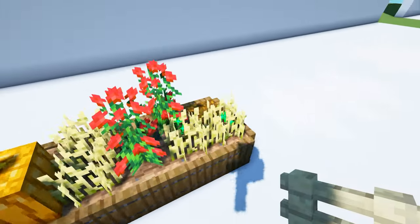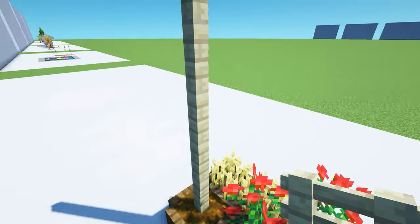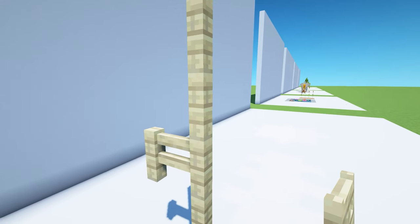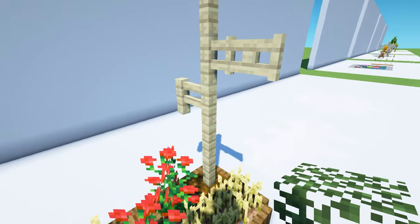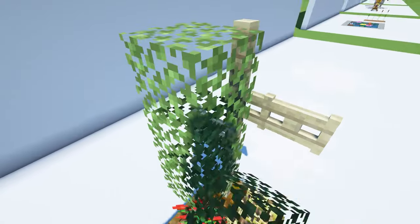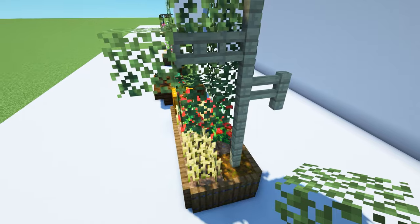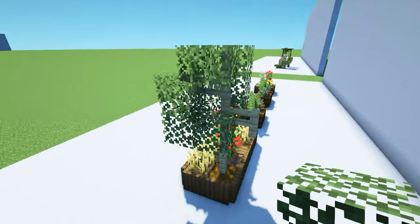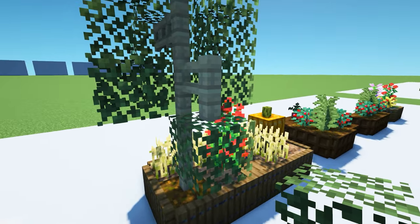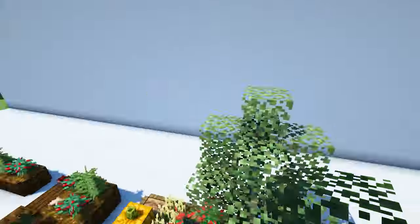Now we're going to create a small tree to finish this garden bed. First, place down five birch fences. Come to the back, and on top of that third fence, place another fence. Then come to the front, and above that fence, place a birch gate. Get some birch leaves — on this side, start by stacking three birch leaves. Come to the front and place another three birch leaves, with one more leaf in this corner to cover the gate. Come around to this side, place two birch leaves covering the gate again, then place a leaf here and here, leaving a gap in the middle. At the back, place one birch leaf underneath that fence with two more on top. Finish the tree by placing a final leaf block at the very top.